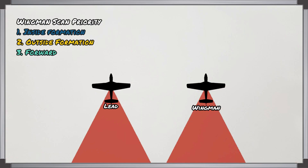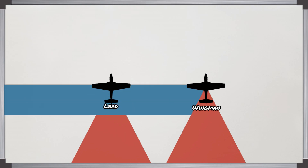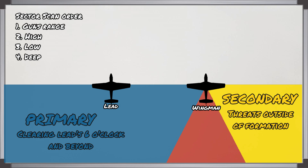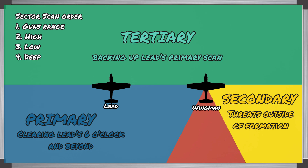The wingman's scan priority is a little different. His primary responsibility is to look inside of the formation — out past lead — to help clear lead's six o'clock and beyond. After that he looks outside of the formation so he can spot any threats coming in from that side. Last of all, the wingman looks forward of the 3-9 line to back up lead's scan for immediate threats, terrain, objectives and things like that.